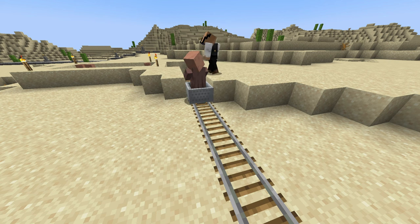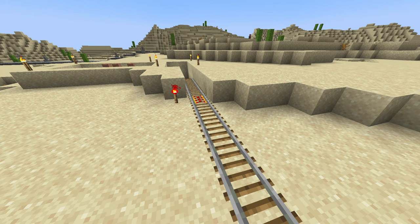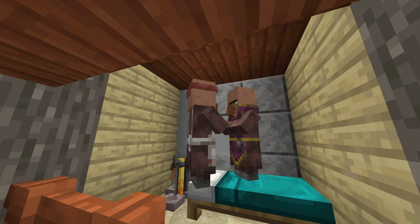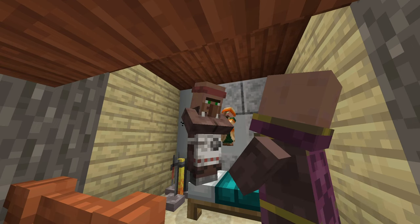All of this is an awkward process, which is why if you choose to either cure zombie villagers or relocate existing villagers, it's advisable you only move two, and then give them the necessary things they need to reproduce. This brings us to the last method of making a trading hall: modifying an existing village.